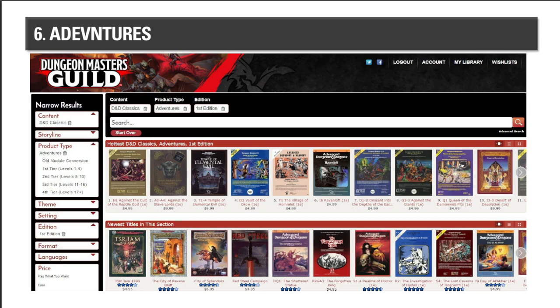When it comes to monsters, there are just tons of them. If you go to the DMs Guild and sort by first edition — DnD Classics released by TSR — there are pages and pages of adventures for $4.99 to $9.99: Against the Slave Lords, Village of Hommlet, Vault of the Drow, Queen of the Demonweb Pits, Desert of Desolation series, Against the Giants. There must be at least a hundred adventures, many of which would take a whole summer to play through.